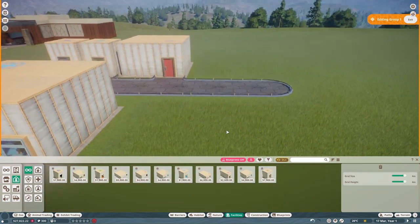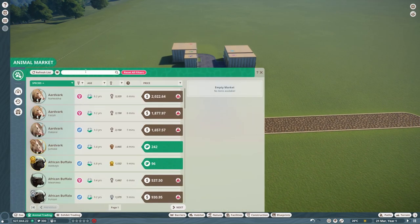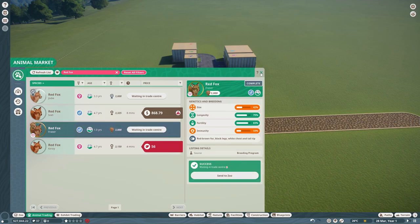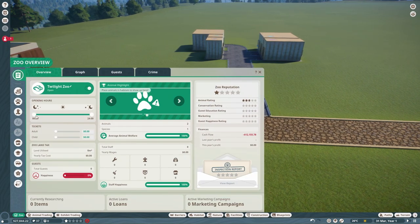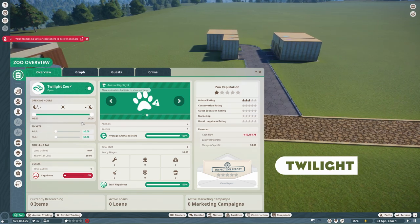Now we need to get ourselves some animals. The first animal we're going to get today, as you may have seen by the thumbnail, is going to be the red fox. We're going to adopt Jody and Fraser and we're going to rename them to have some kind of Halloween theme. I'm also going to leave it on so our zoo is open 24 hours a day, because a lot of these animals are going to be seen at night — in fact I think all of them from this pack are.